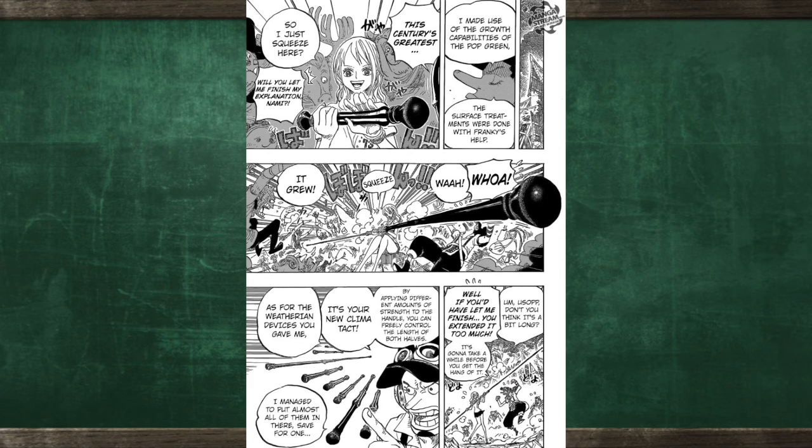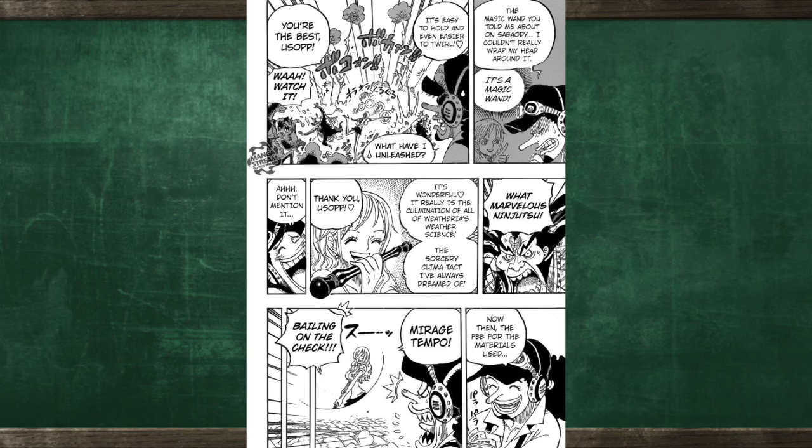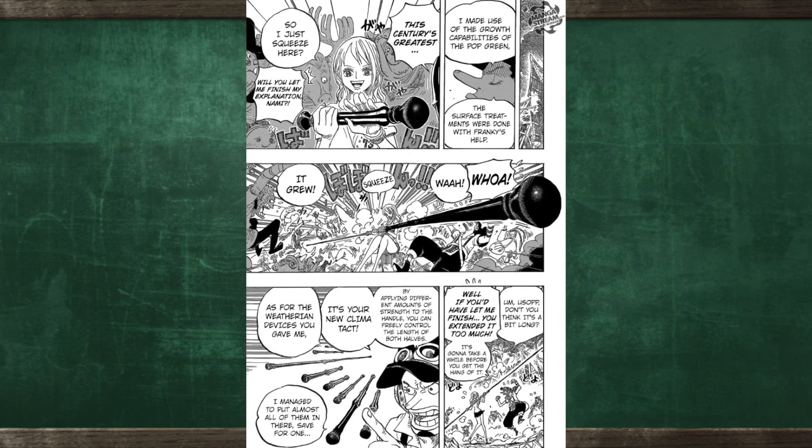The one gadget not incorporated into the Climatact was the magic wand, as Usopp was unable to comprehend it. Unlike previous versions, this one does not need to be assembled — it has the ability to extend and contract when stroked by Nami. One of its new abilities is the Grow Up ability: by incorporating the growth abilities of pop green plants into the new staff, similar to Usopp's Kuro Kabuto, the staff changes size. Whenever Nami squeezes the handle, she can extend it, with the new length determined by the amount of pressure she applies.